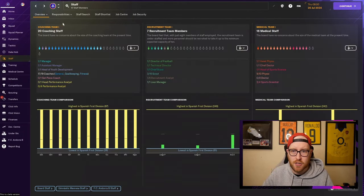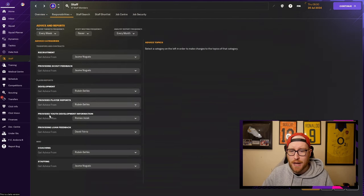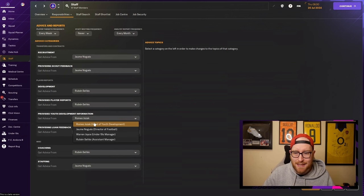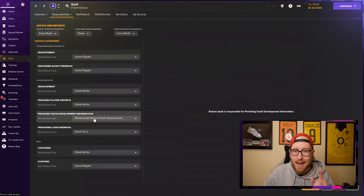A really important piece of information: go to your staff section, then responsibilities and advice and reports, and find 'provides youth development information.' It says it brings through the next generation of young players. Make sure this is always set to your head of youth development. If you sack a head of youth development and hire a new one, it will default to your assistant manager or director of football — so always go in and change it when you hire a new one.